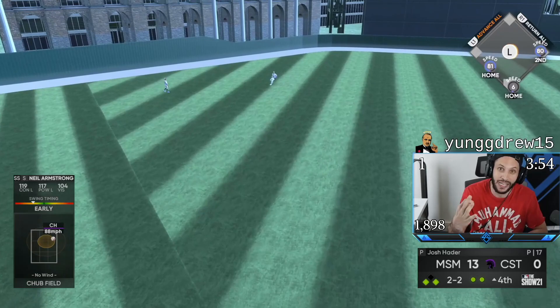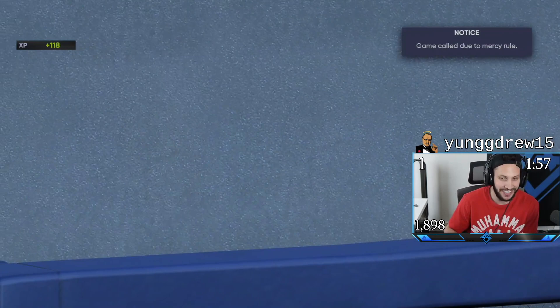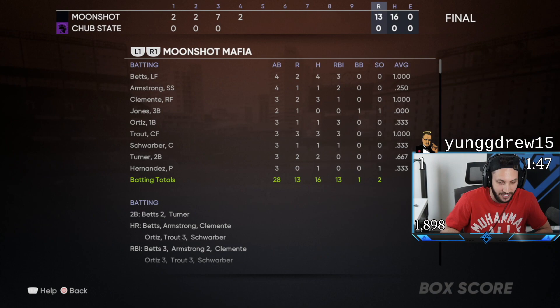We need three outs — we get the mercy. We win 13-0. In the first game of Felix's debut, we won 10-0 in 6 innings. And in this one, we won 13-0 in 4 innings. Our offense has just been out of our minds in these last two days — we put up multiple runs every inning.